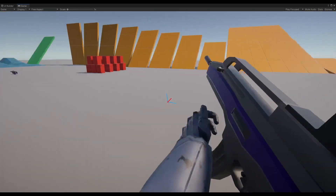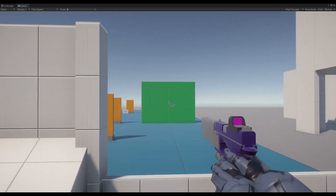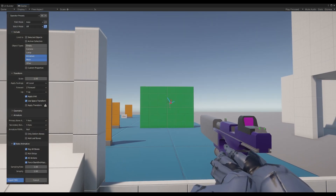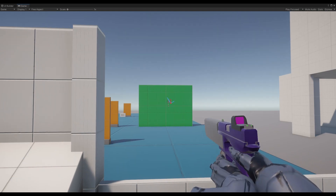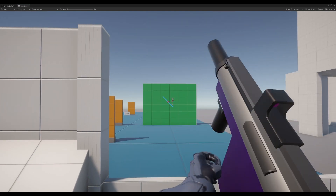As you can see, I got the models and animations set up and started bringing in some audio too. I used these settings on export from Blender and these settings on import to Unity. Once getting the animation controllers set up, I had to do only minor tweaking to the weapon script to properly trigger the animations.